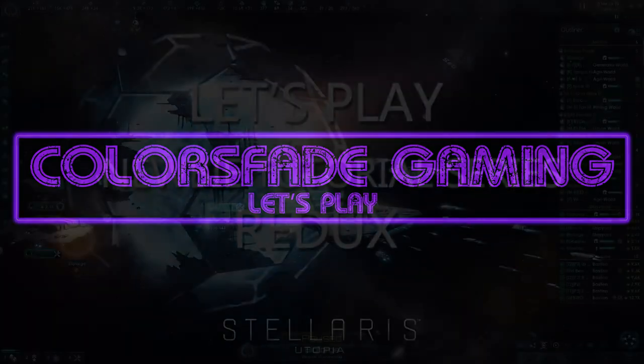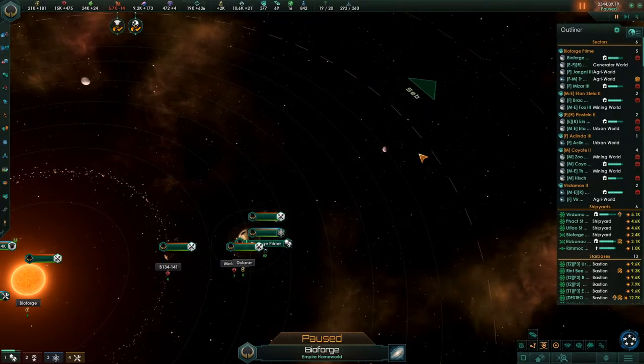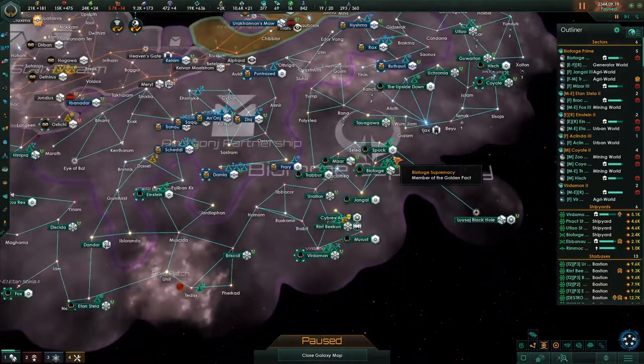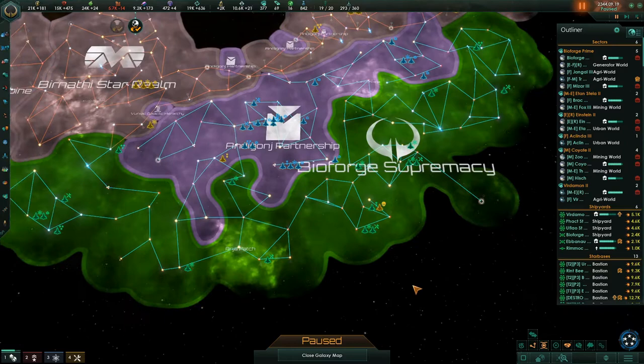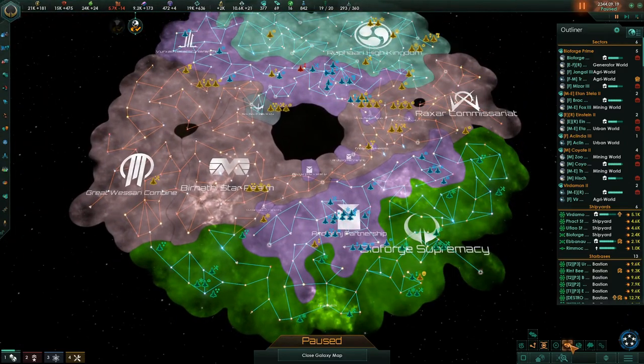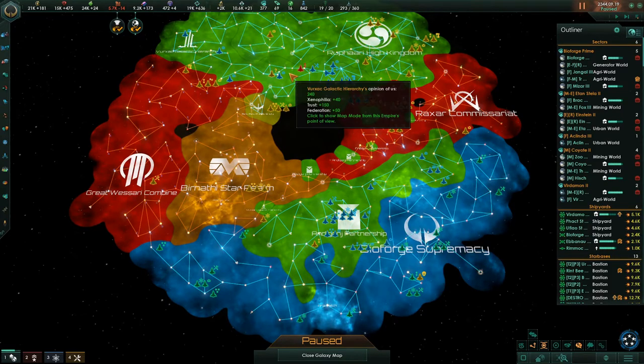Hello everyone and welcome back to Let's Play Stellaris Newbie Tutorial Redux. I'm your host Colors Fade. It's episode 10, and it's the year 2344 in our empire. This is what it looks like — we're the green area. Using the opinion map mode, people who like us are up here, and here and here.